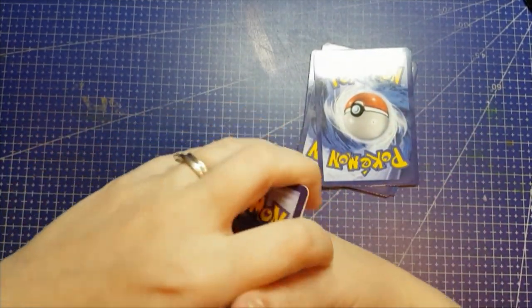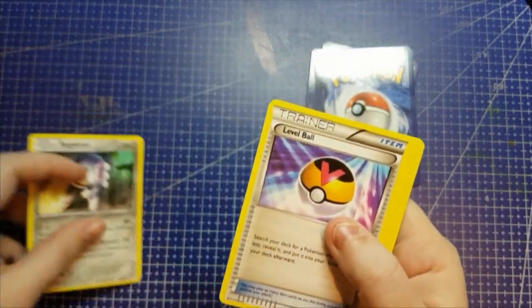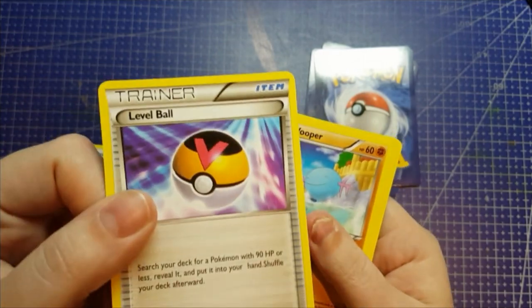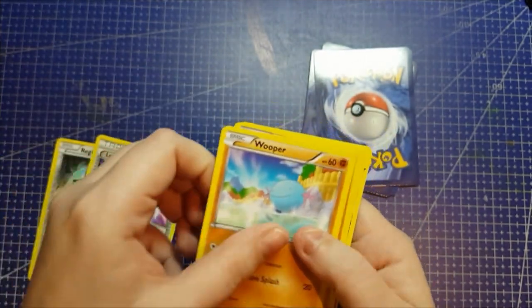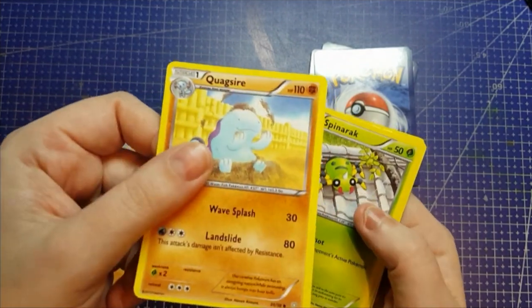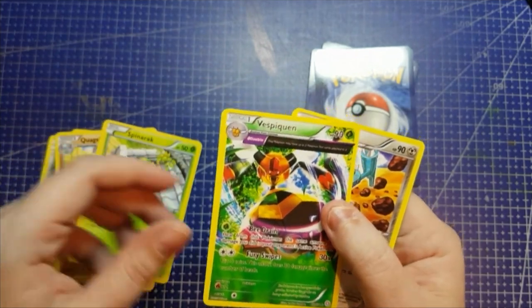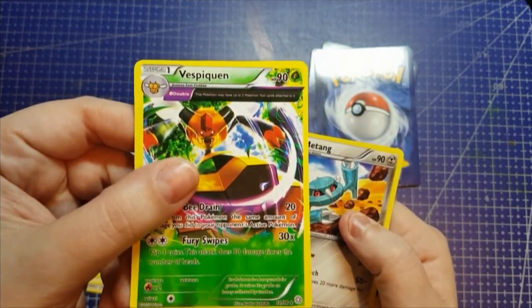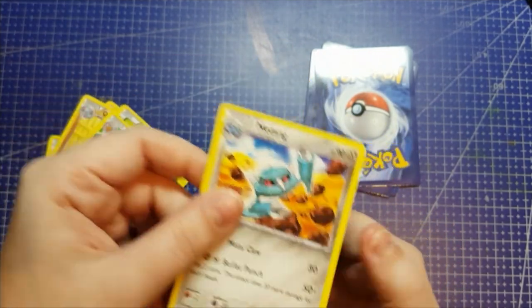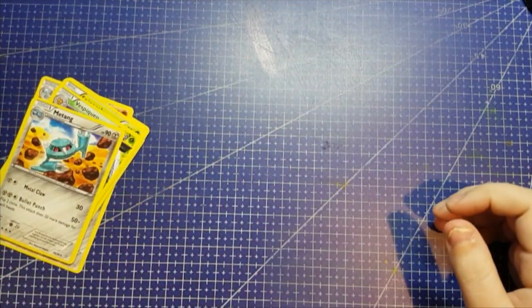So the seven that did not get chosen were Registeel, a Trainer low level ball, Wooper, and his evolution Quagsire, Spinarak, and Vespiquen — had her last time. And Metang, we also had last time. Glad those weren't in there, because we had them.